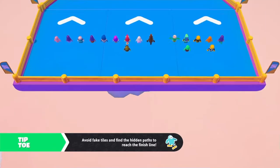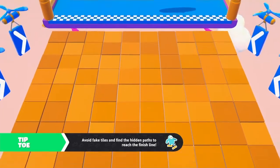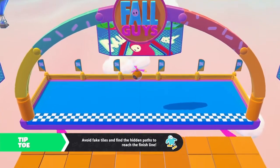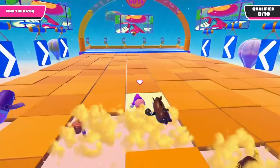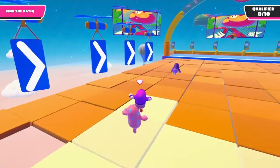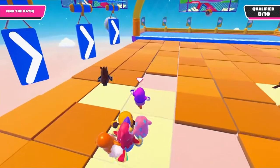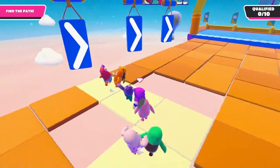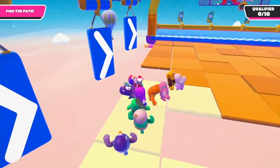Tiptoe is a map that many people despise for its seemingly RNG-like factors. And yes, it is almost total RNG, but I'm here to tell you some things that will make it less RNG, if that makes sense — any tips that will help you pretty much not get bumped off and die at the last second on this map, because we all know that's how 90% of players die on this map.